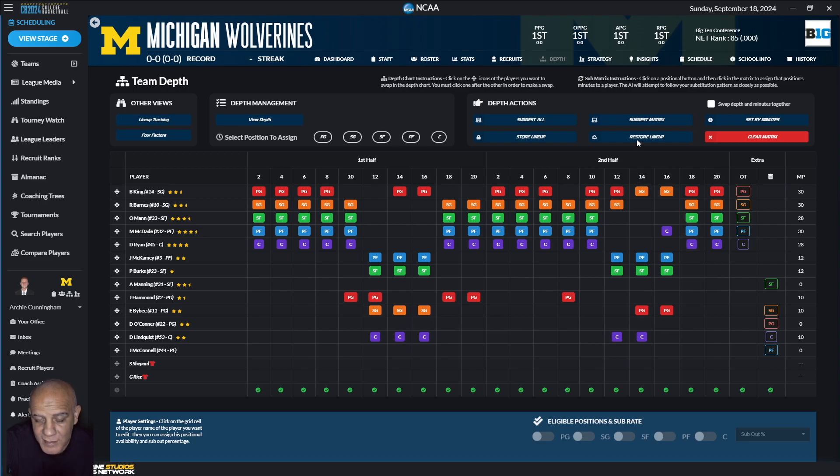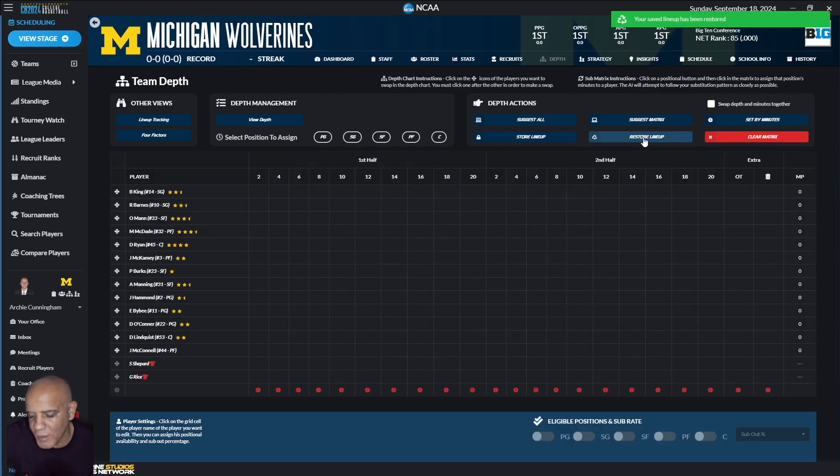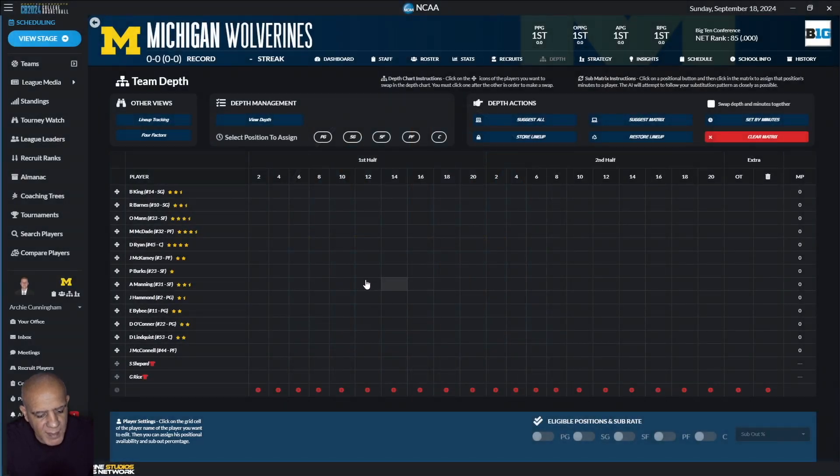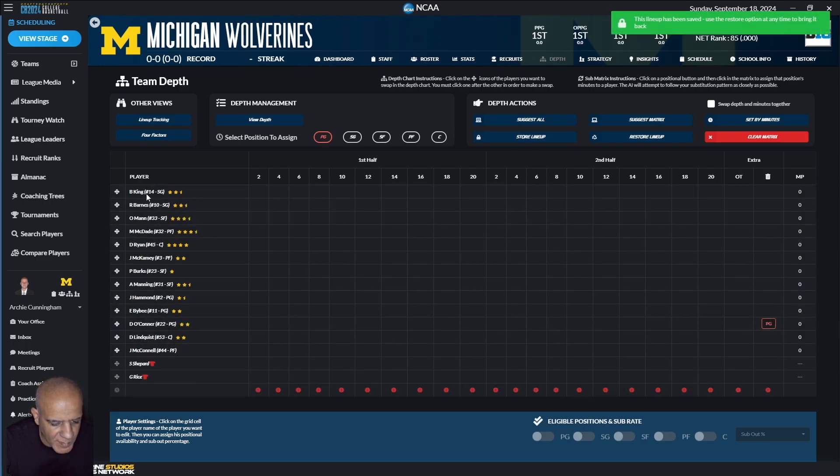It just reset. If I hit restore lineup I can bring it back to where I left it. Out comes the notepad — O'Connor is going to be the garbage guy. Bybee's going to start and Hammond will be the backup. This wants King to be the point guard for some reason, but that's not going to happen.